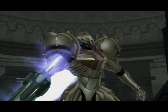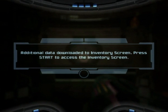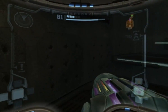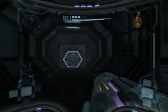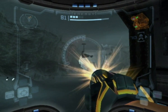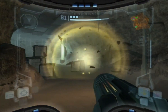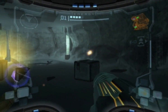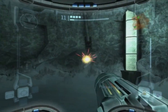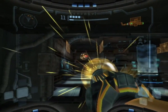Let's snag that up right quick — missile acquired! Super missiles acquired! These work by the power beam's charge beam — you charge it up and then hit the missile button, it hits with the power of five missiles as well as using five missiles. The other beams will get similar things — the ice beam is very similar, the wave and eventual plasma beam are a little less similar, more like electrocution beams. Nice to be able to drop an enemy in one shot.